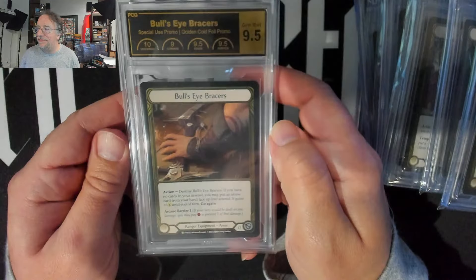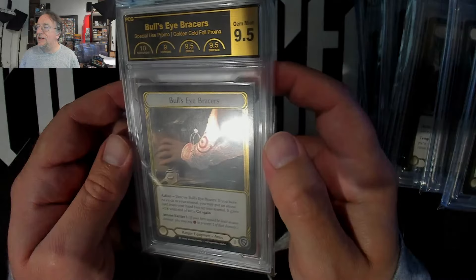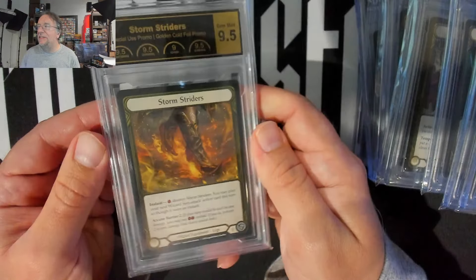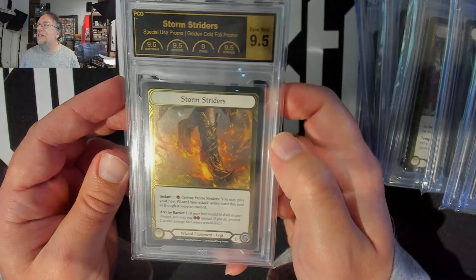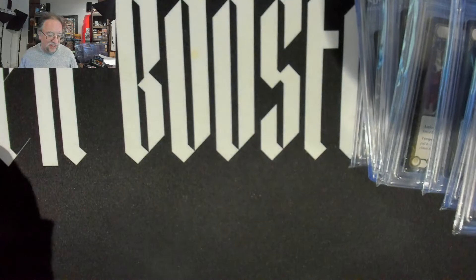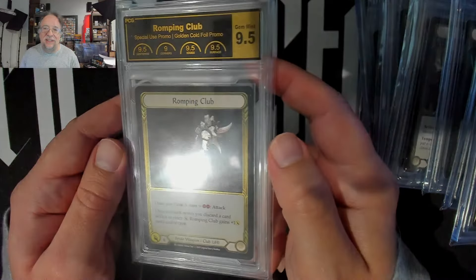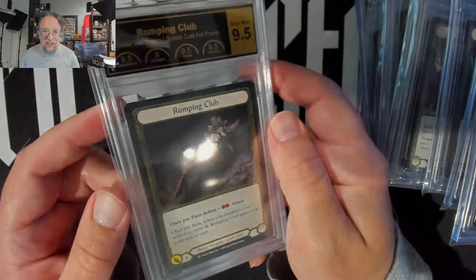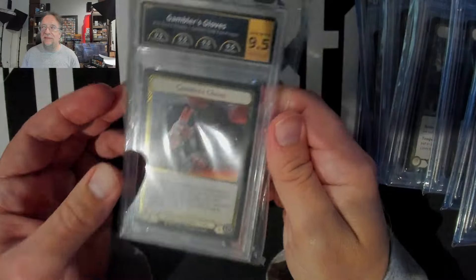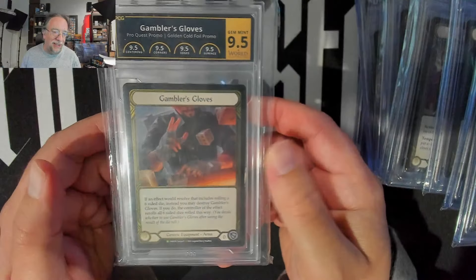Look how it just brings out the vestments. Full-size bracers — this actually might have been my first 9.5 thing that I bought, I'm not sure. We got storm striders, we got some romping club — there's some romping action. So what's your favorite gold promo? One based on art and one based on playability — which one would you have on your board? I'm sure it's gonna be based on who you play, because that would be weird if you didn't.